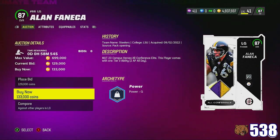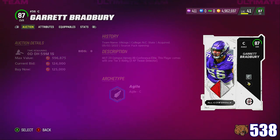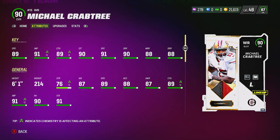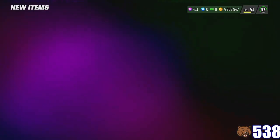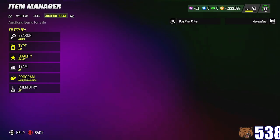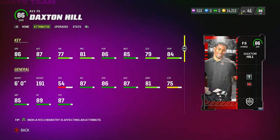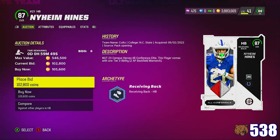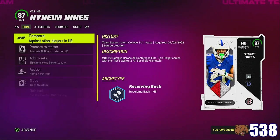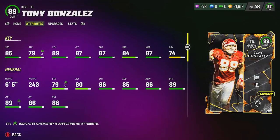We ended up buying the 87 overalls for BNDs — under $135k for the first set, which included Penei Sewell, Carl Banks, Garrett Bradbury, and Junior Seau — completing the set for a grand total of 604,000 coins. Then we did 5.87 sets for the second 90 overall Derrick Johnson set for an average of $137k per each 87, equaling around $686k for Derrick Johnson. The players for that set were Chase Young, Sidney Jones, Gary Zimmerman, Trayvon Moreau, and Will Shields. Grant Delpit was acquired via solo challenges, and we also bought 87 Naheem Hines for $105k to have a running back apprentice that lines up in the backfield. I also bought an 89 Tony Gonzalez for $282k to help with my new Bunch West Coast offense.